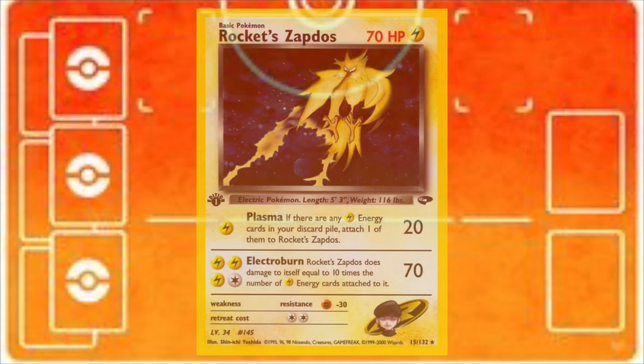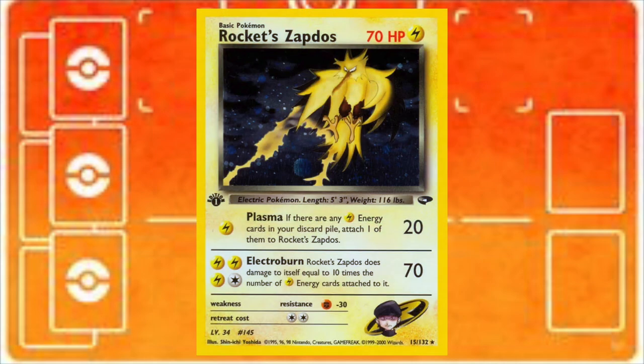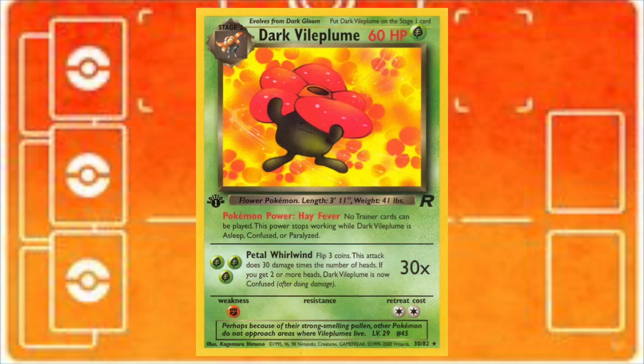One big bad matchup for this deck is against Rocket Zapdos — Zapdos is kind of a stall breaker in that it deals damage so quickly you end up on the back foot very easily. Dark Vile Plume based control decks are also really difficult because those decks are notorious for ramping up and setting up super fast — like turn two — and then slowing down super hard, usually just drawing one card per turn. This build of wildfire does run Muck for that, but a lot of times it's just a race to see which hits the field first, the Muck or the Dark Vile Plume, because if the Vile Plume hits first it's really hard to search out one of those two Mucks quickly enough.